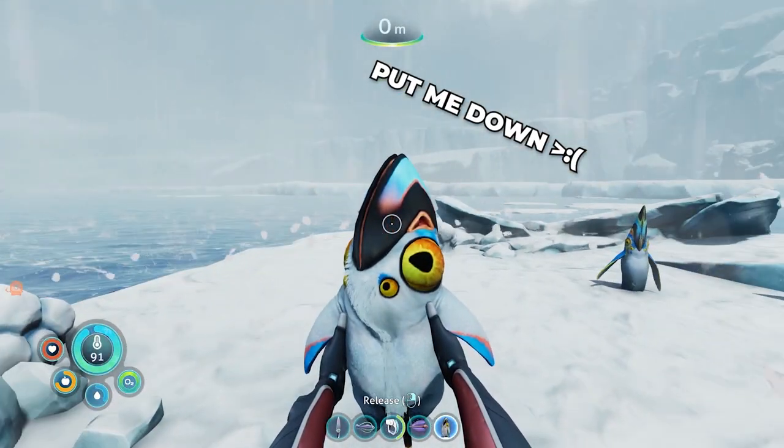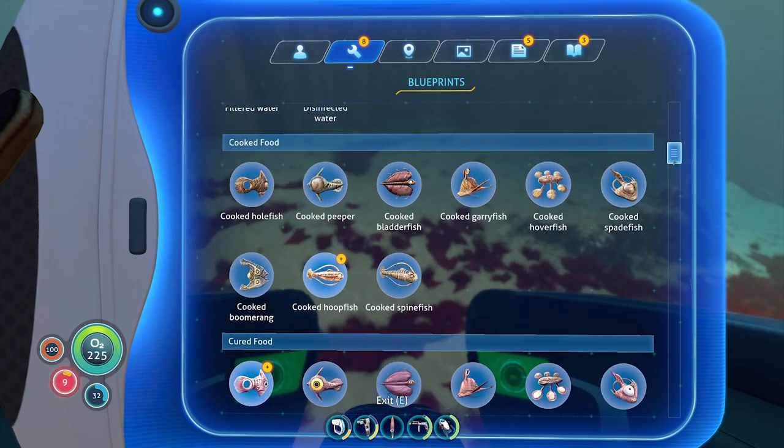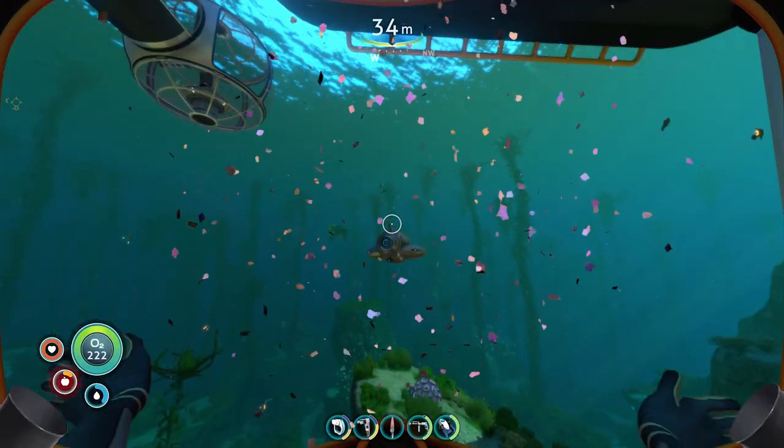Many quality of life updates made in Below Zero have now been brought over to Subnautica, such as improved UI readability and visual quality, PDA pausing, item bars, and my personal favourite — the unstuck button. No more getting stuck in tight spots.